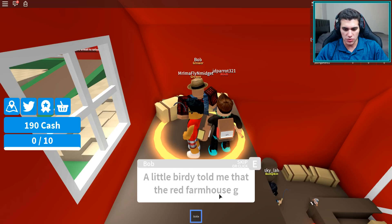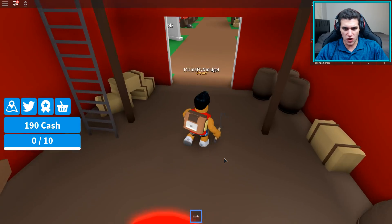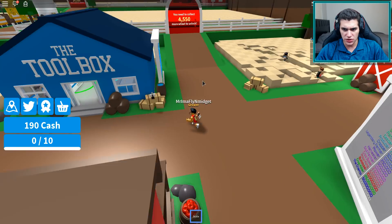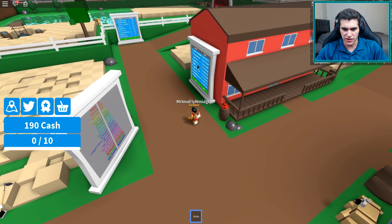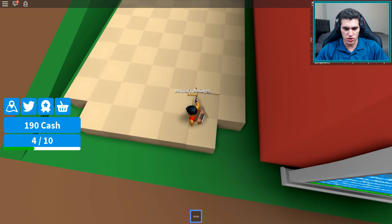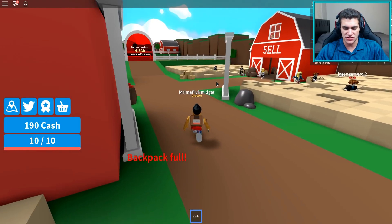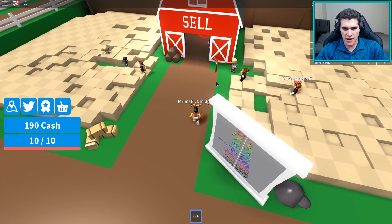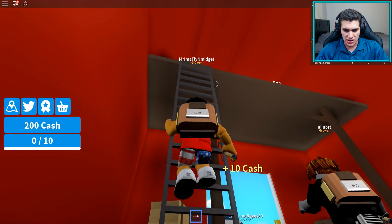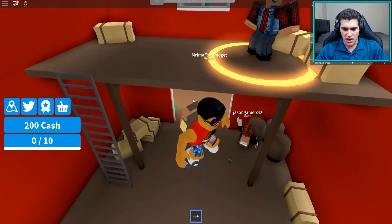A little birdie told me that a red farmhouse grows the best wheat — he'll pay me 25 cash if I can get him 50 wheat from the farmhouse field. I think that's the field over here with the red thing. I'm going to mine some of this stuff, but actually we should totally switch our tool first, get the god-tier backpack, and then we'll get 50 wheat in no time. Let me cash in and make sure that's the right field.